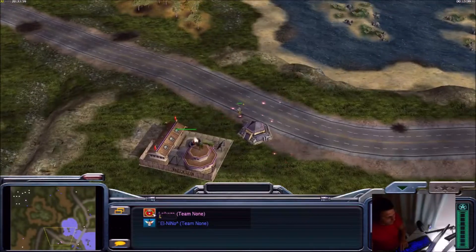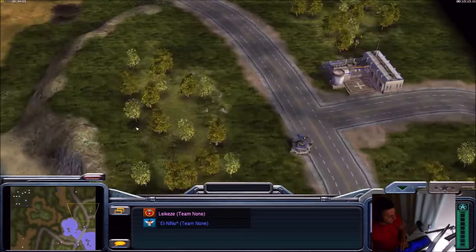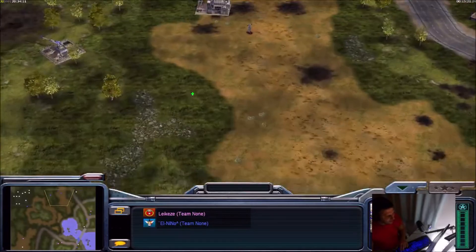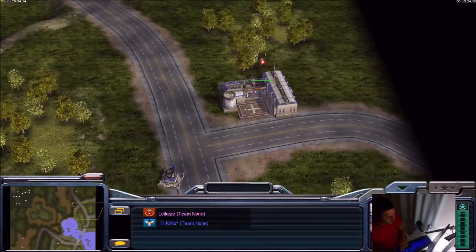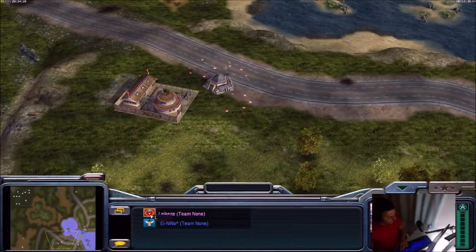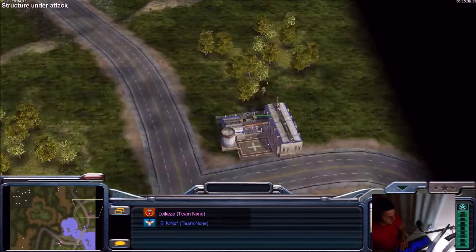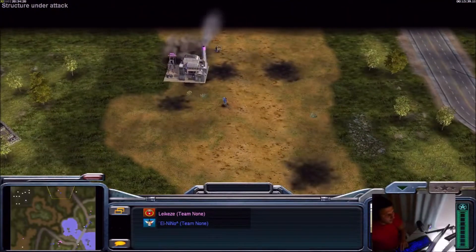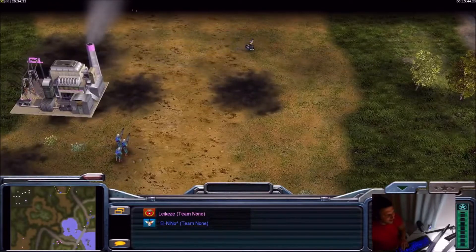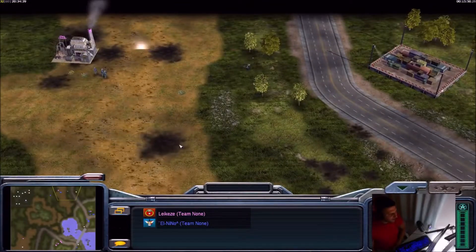Two missile defenders, two rangers, two avengers, and this mig is going down. We have another minigunner from Legacy — Legacy is down to 75 resources left. This minigunner is tagging the supply center. Let's see what El Nino will do about it — of course this minigunner will take ages. We have a lotus from Legacy, but look at it — very, very low HP against those flashbangs. One more hit and it'll go down.